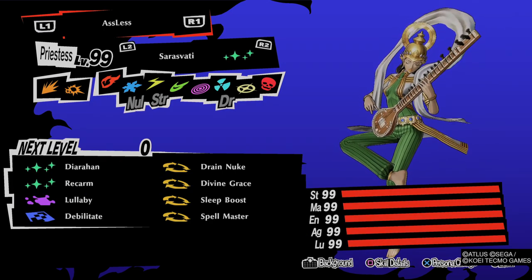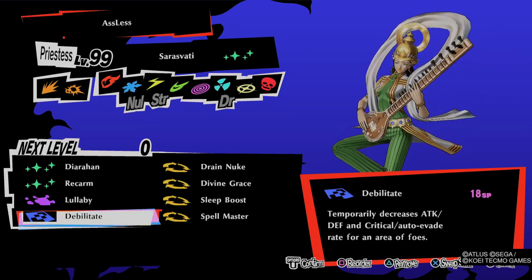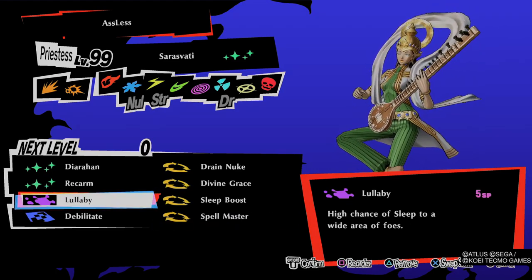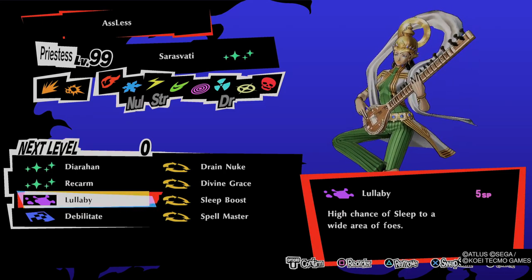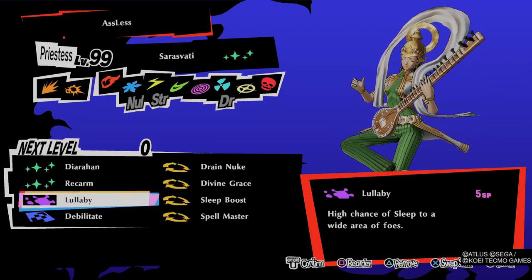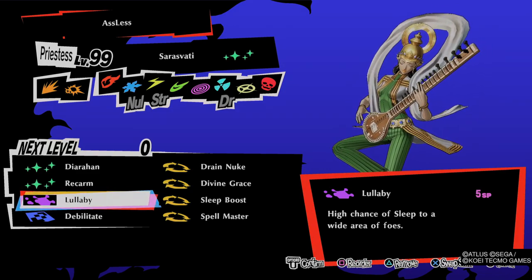The same goes for Saraswati — I use her for healing all my teammates, and I'm using Debilitate on her, which I'll explain later. Same goes here for Spellmaster. I'm using Sleep Boost and Lullaby because when you inflict sleep on an enemy, all your elemental and physical attacks get a technical effect on them, giving bonus damage if you hit a sleeping enemy with any element. I do not use fear, forget, or brainwash — the two I prioritize are dizzy and sleep.